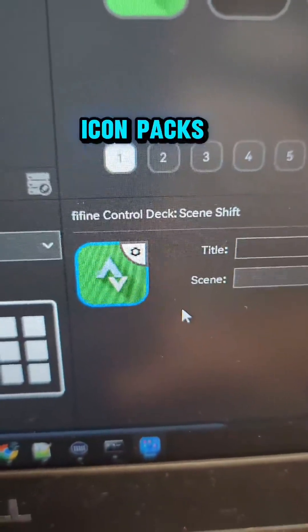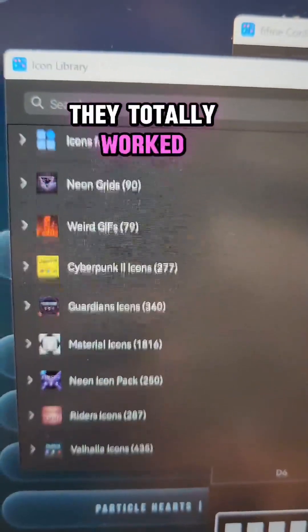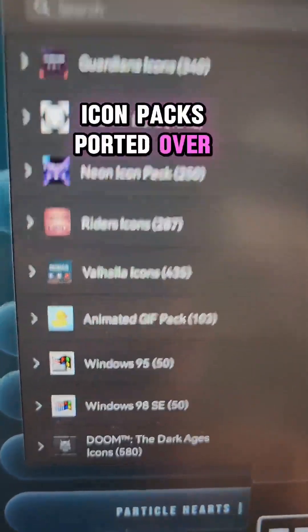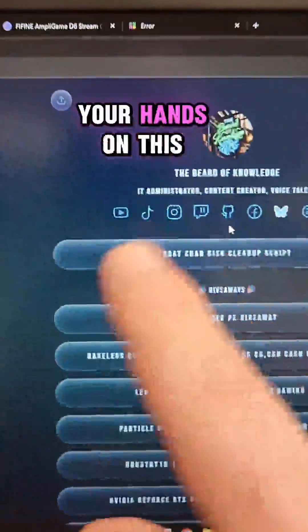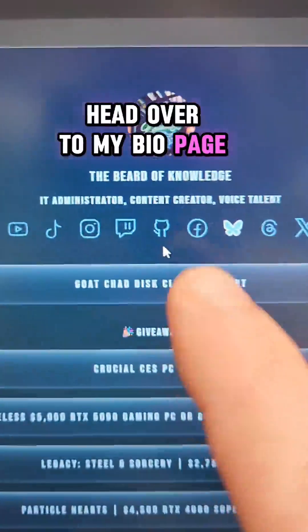Icon packs totally worked — icon packs ported over, including the Doom: The Dark Ages icons. If you want to get your hands on this, head over to my bio page and you can click on my GitHub.